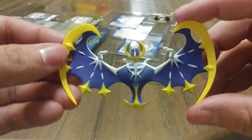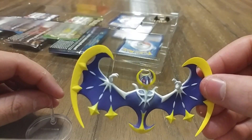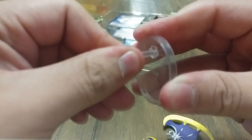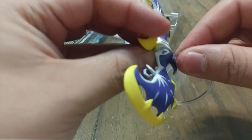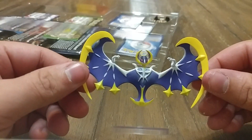Let's see what else we got here. We do have this here, which is a little figure of my main man Lunala. It does actually come with a little stand, if I can build it off screen here. Did I put it on backward, maybe? Maybe I got it the first time. That's preposterous. Boom. There we go. A little Lunala statue.